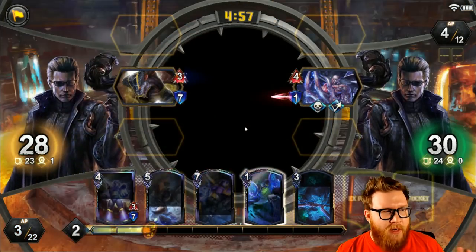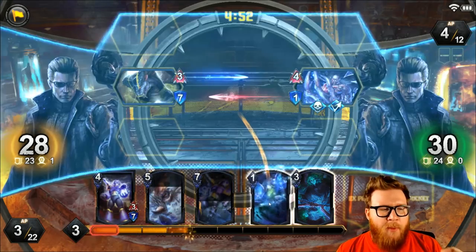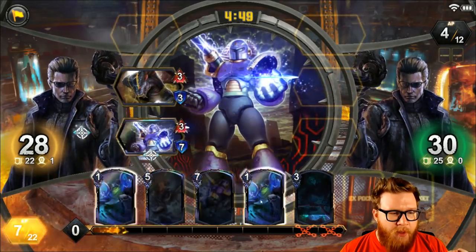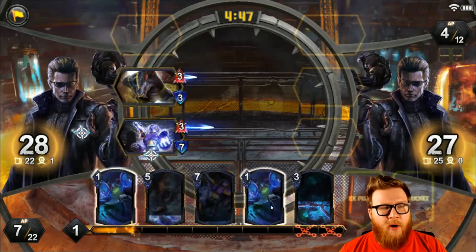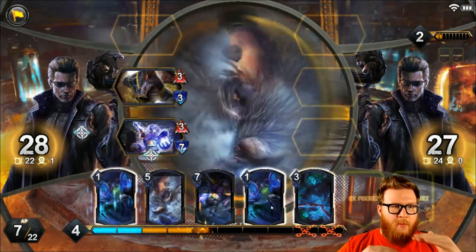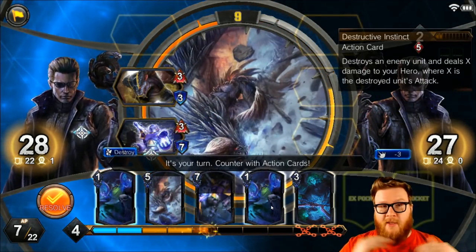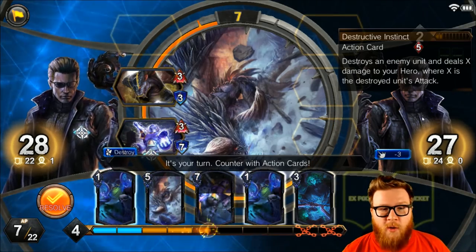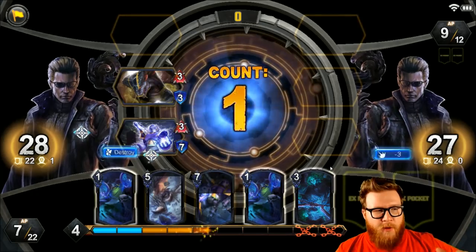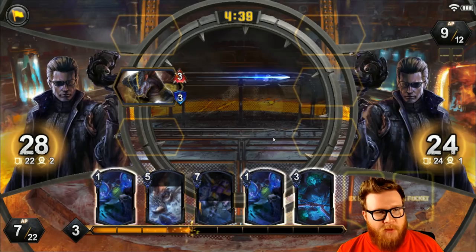I triggered an active response phase — you saw some stuff popping up on screen there. What that means is anytime you play an action card, which is a non-unit card — anything without stats is going to be an action card — you go into this stack phase where you and your opponent are both alternating actions. You play something, your opponent plays something, and then you play something, as long as they have the MP or the cards to do so. You resolve a stack in descending order. He played an action card there, but I did not play an action card, so only his resolved.